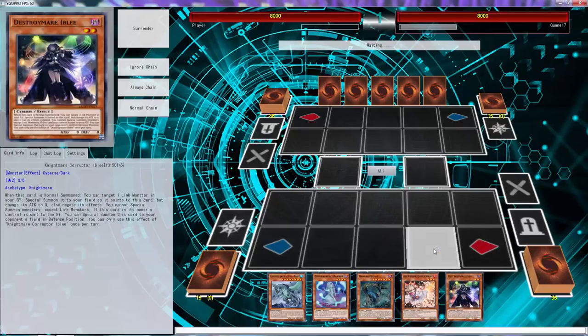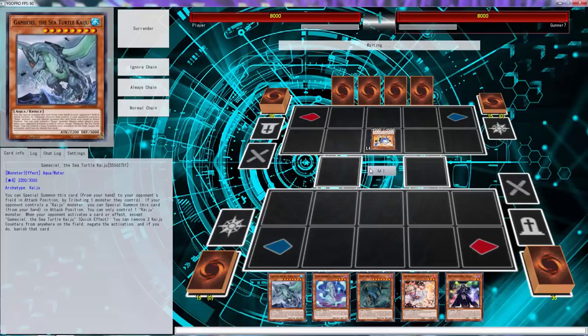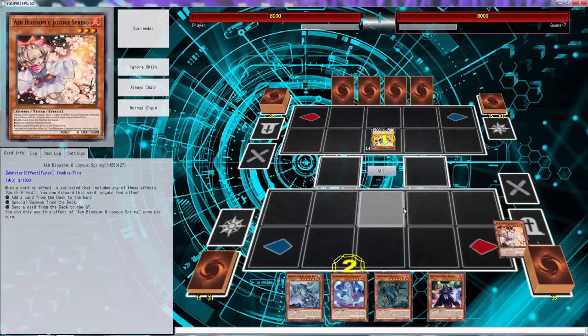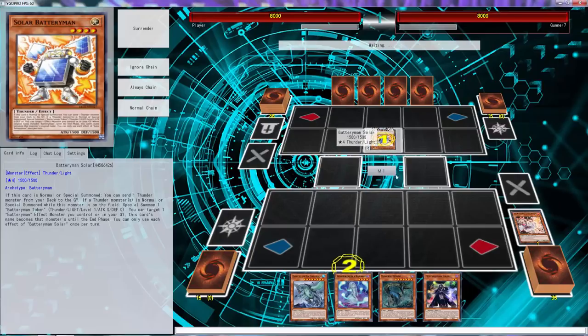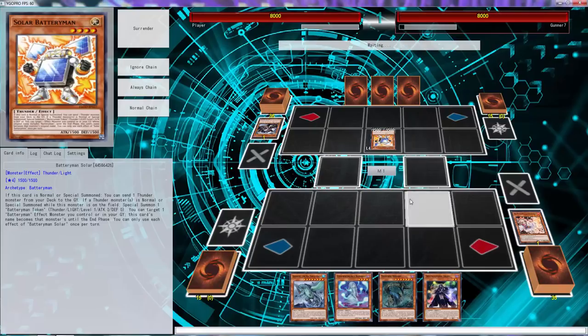We've drawn Ash Blossom, Banshee — but wait, why is Iblee in my hand? We have a Gamma Seal. I think this game is over unless — you should definitely Ash the Battery Man if you have Call by the Grave. But you should definitely Ash the Solar Man, 100% — you don't want him to get anything going. That's fine if you have it, you have it.